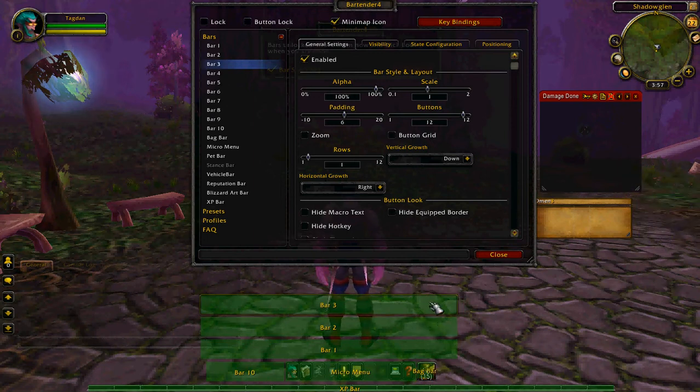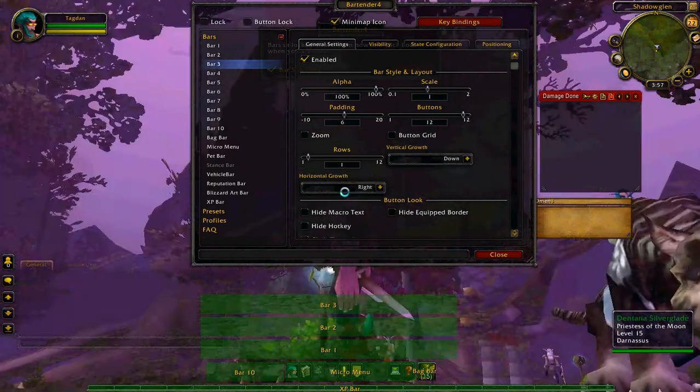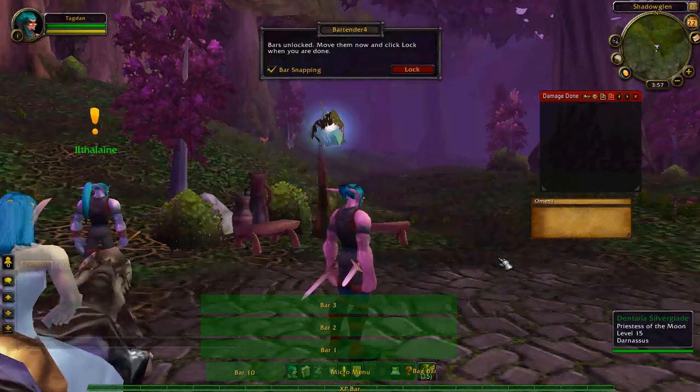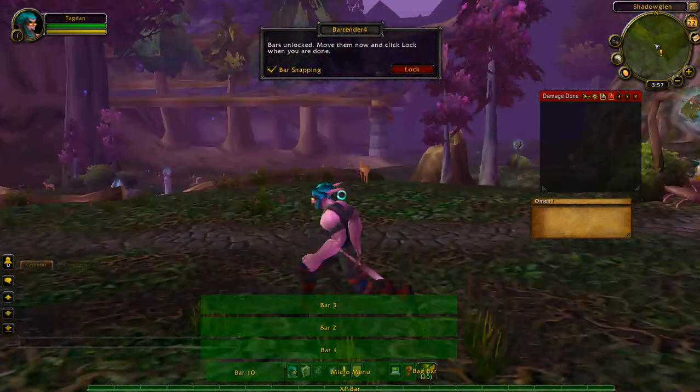I make everything scale point eight. Let's close this out to get a better look — I'm running around but you can still see the green. Every bar is there: stance bar, the menu.